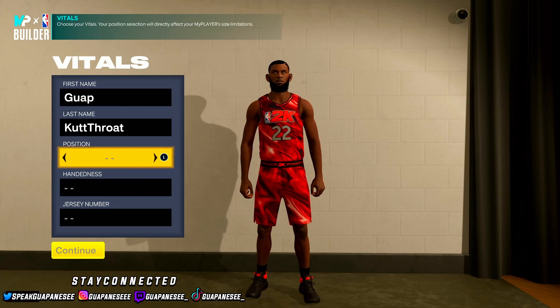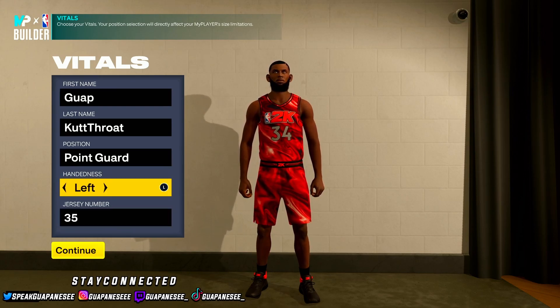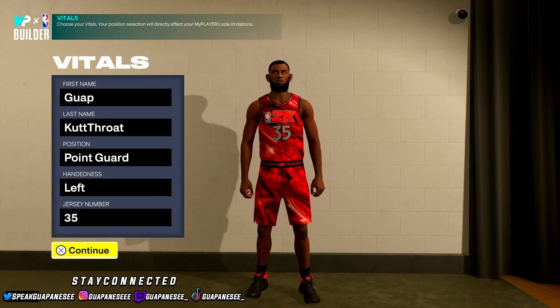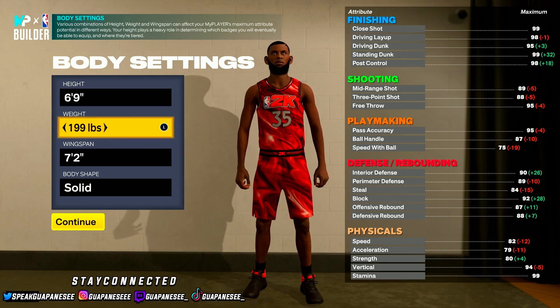Alright, so for this build, the position you want is point guard. He's going to be like a KD build, just an absolute demon. You can go either left or right handed — I prefer left. I feel like you shoot better with a left-handed player. Now, the magic happens here: make him 6'9, as tall as possible. KD is 6'9.